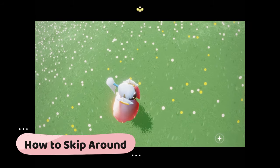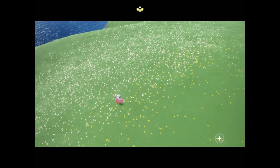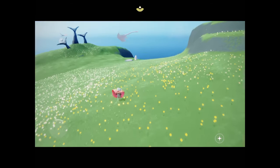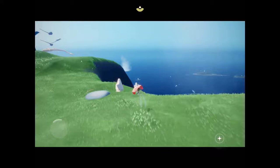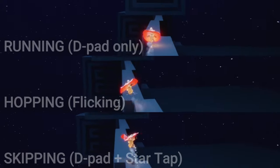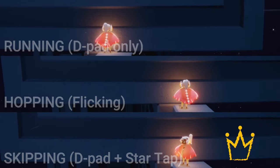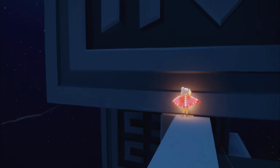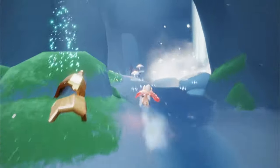To skip around, pay attention to the star icon on the bottom right corner of the screen. When you tap on it, your character hops forward, just like flicking. Run around as per normal with the directional pad and tap on the star icon to start skipping. Skipping is the fastest way to move about when you want to save your wing power. It's also easier to use compared to flicking. So if you like to move on quickly, skip along buddy!